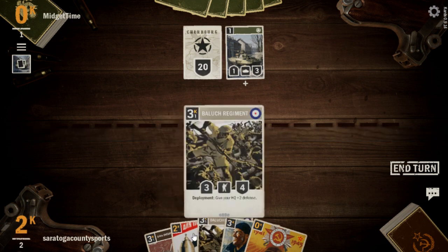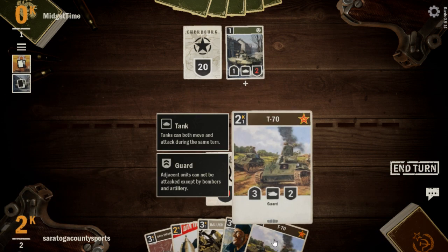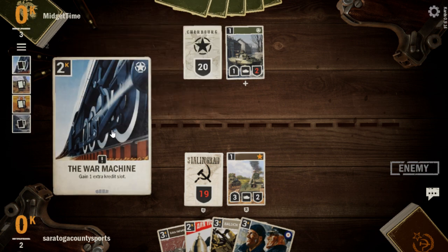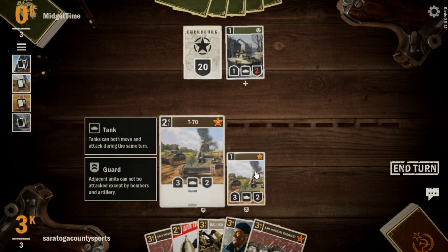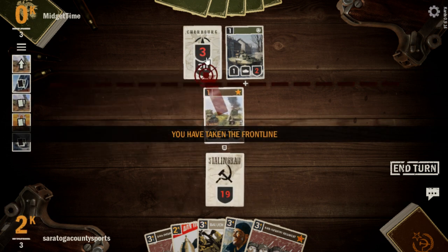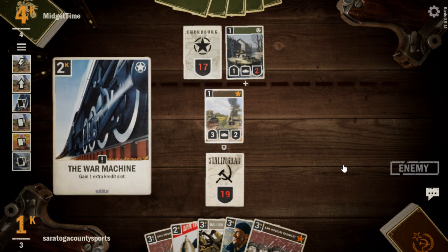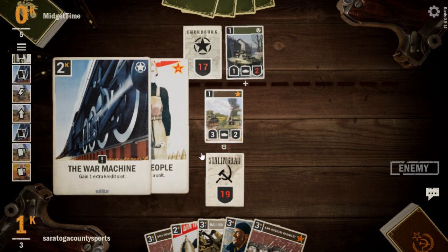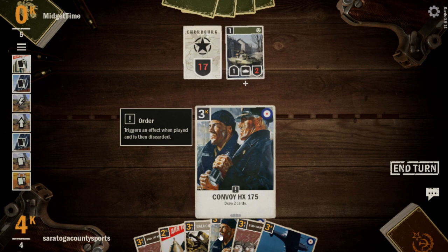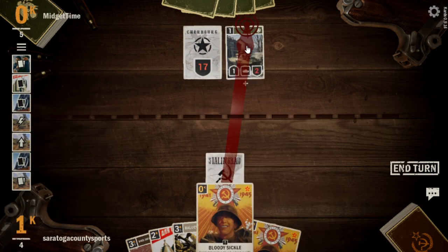M8 Greyhound for our opponent. Let's draw first. We get a T-70 — let's get it down and hold on to our From the People. They're going to play the War Machine, so they're ramping up. We're going to get some attacking in with the T-70 and make them run the Greyhound through it. Our opponent is already up to six on the curve. Let's go with Convoy and get some draw going. Double Bloody Sickle is helpful actually — we have to imagine Bombers are on the way and we do not like Bombers.